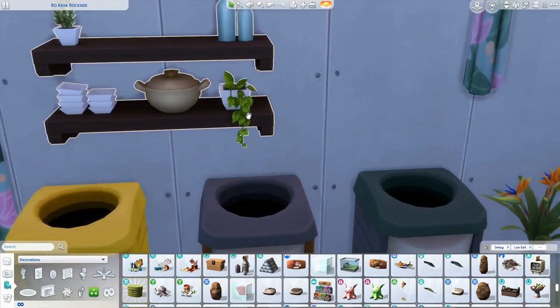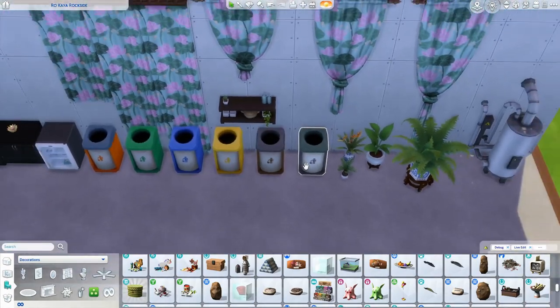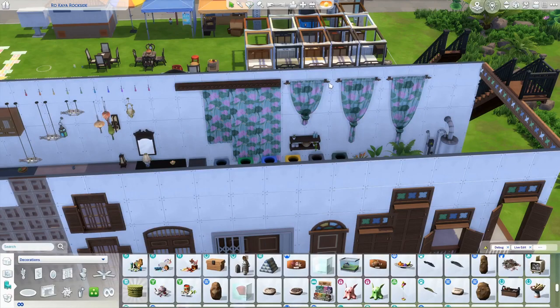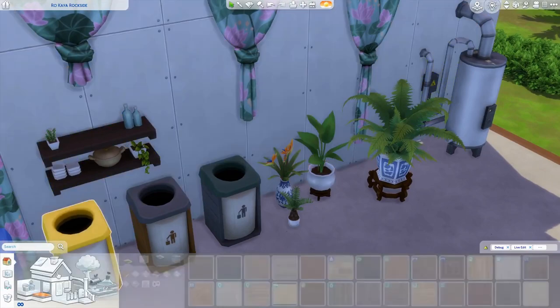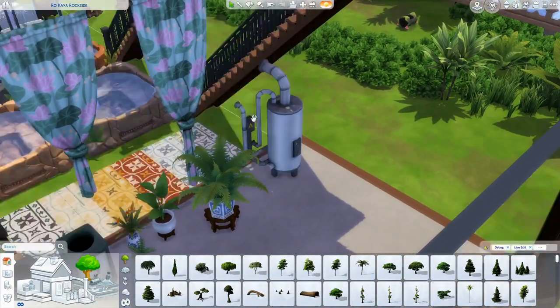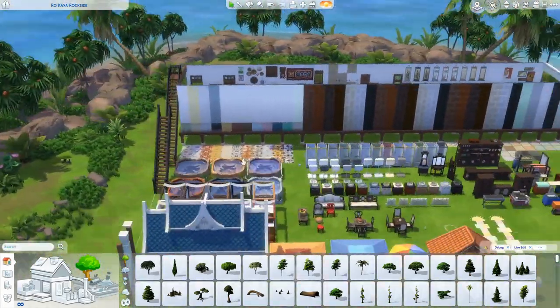We have a new curtain rod and some new curtains that come in a bunch of different colors and styles, and also some with a metal rod. We've gotten four new plants — unfortunately no outdoor plants, but we did get these indoor ones and I love them. Then this is the water heater — this is the functional one; the non-functional one looks absolutely identical. I accidentally put down the non-functional one first, but here we go with the right one.